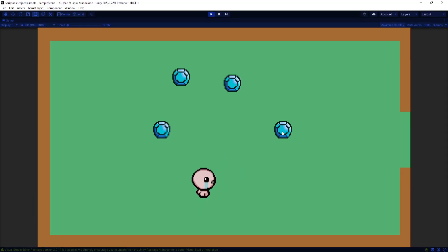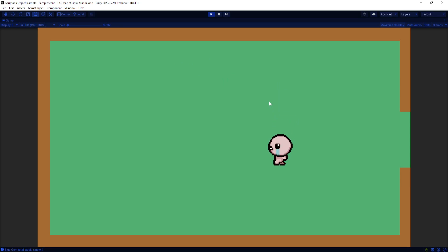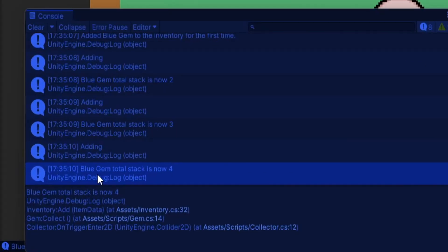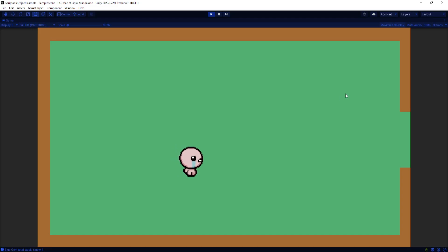Hello YouTube. Today I want to show you how we can walk into items, pick them up, and have them saved in an inventory system. This is going to support item stacking — you'll see it says 'blue gem total stack is now four.' I'll note up front I'm not showing any display of the inventory because there are just so many different ways of doing it. I'll show that in the next video, but regardless of how you want to display it, this is a good way of at least storing the data.